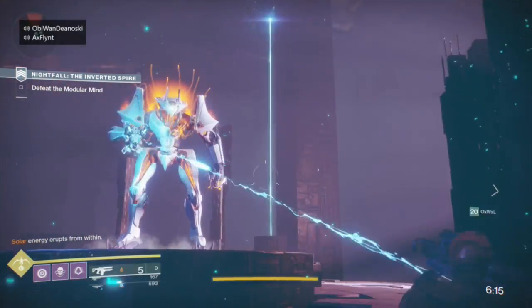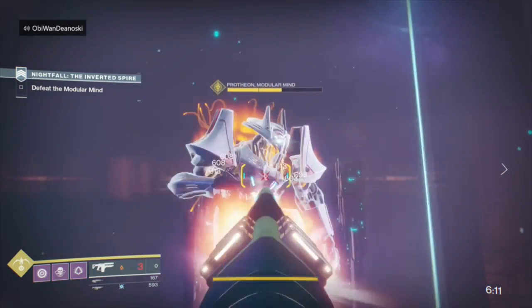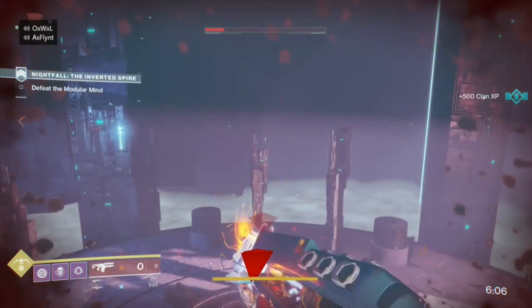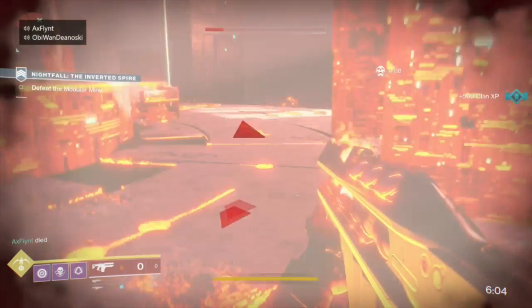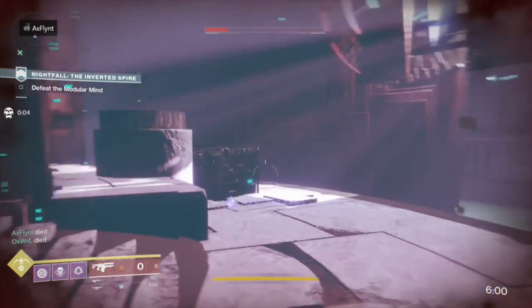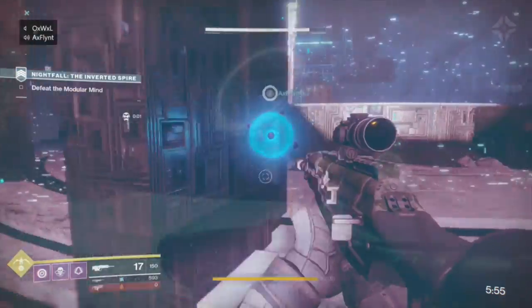The Inverted Spire Nightfall is much easier than the Armstool Nightfall from last week. The Prism modifier makes a return — it will constantly rotate between arc, solar, and void, giving players a boost to their elemental burn damage. Keep in mind that if you're using an element opposite to the one that's selected, your damage is going to be reduced. That applies to your class grenades, your class melee ability, and any weapons that you're using.